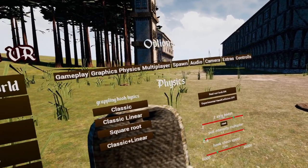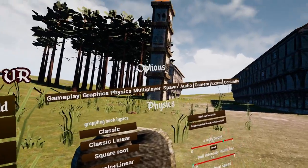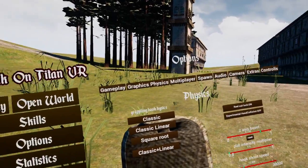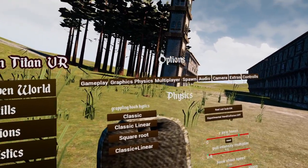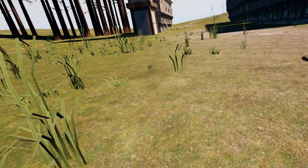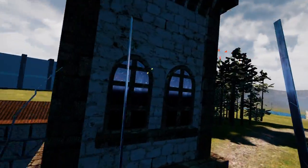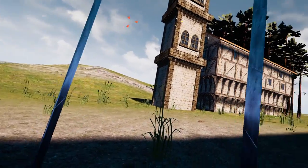For pull intensity multiplier, I recommend keeping this at default because I find there's plenty of speed from grapples as is — there's not really much to play with here. For hook shot speed, I also keep this at default because it allows you to preemptively shoot at where you want to grapple. For example, if you grapple behind a building, you'll still hit it because the grapple runs into it anyway. Feel free to fine-tune these to your play style.